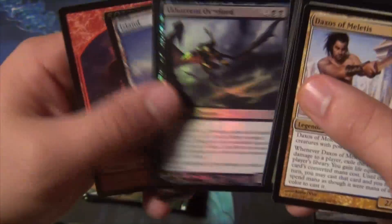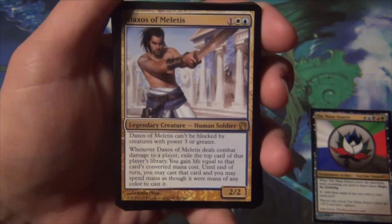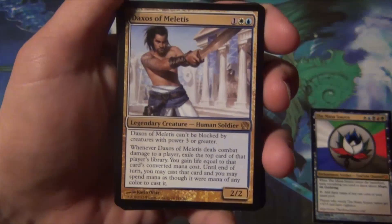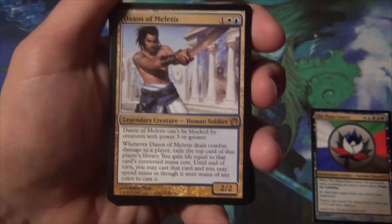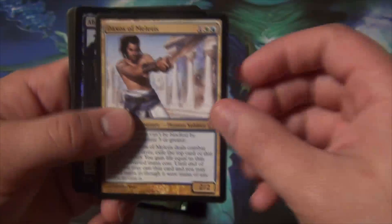I love foil rares — they're cool. Daxus of Miletus is a three-mana 2/2 that can't be blocked by creatures with power three or greater. Whenever he deals combat damage to a player, you exile the top card of that player's library, gain life equal to the card's converted mana cost, and until end of turn you can cast it spending any color of mana. The effect is kind of like Psychic Intrusion with a similar qualifier.